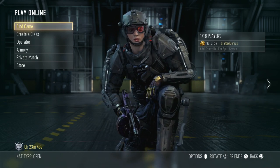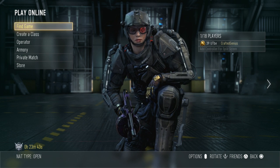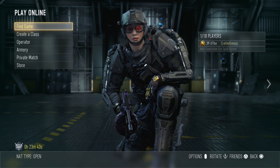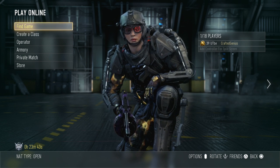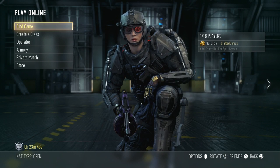Hey guys, welcome to another episode from me, Crafted Genius here. Today I'm going to be showing you a pretty cool glitch. For those of you that still play Call of Duty Advanced Warfare, which I still do — I'm a pretty big fan of this game — we're going to show you how to get out of any single map in multiplayer.